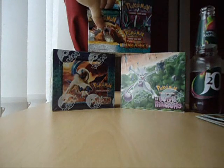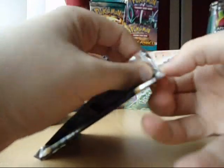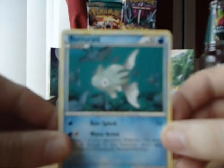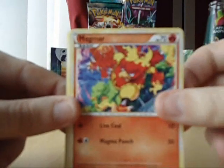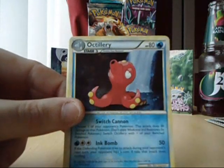Next we've got a Crowback pack, so I'll move this along a bit. Got my commons and uncommons. We've got a Remorade, Corpus, Magma, Cannabine, Rosellia, Stanta, Cheron, and the Octalary Hollow — very nice.